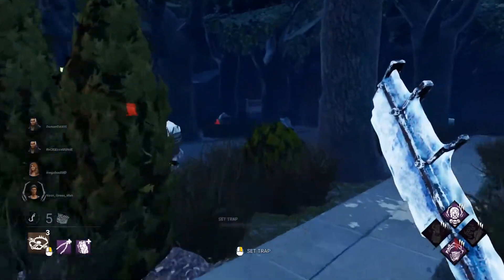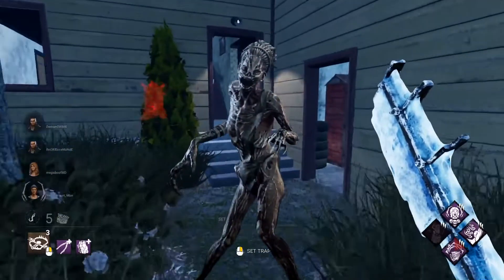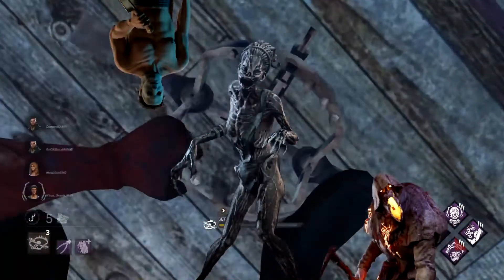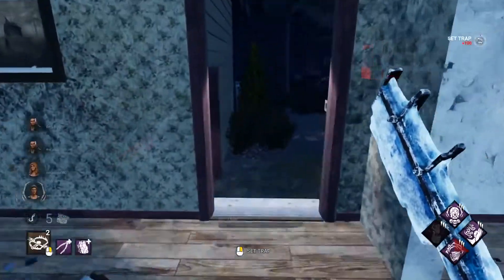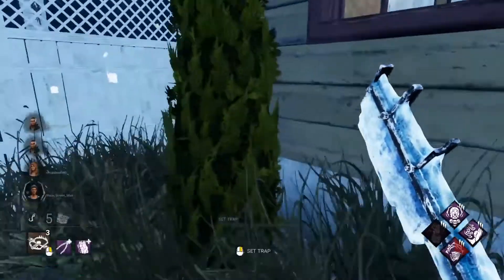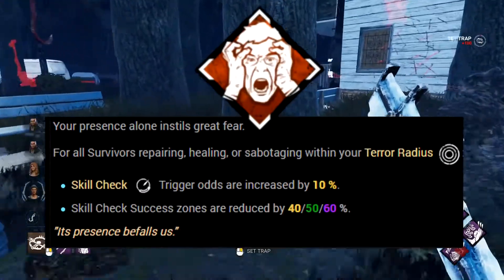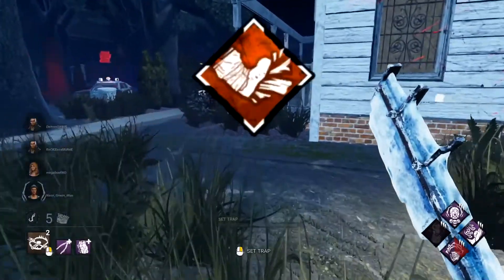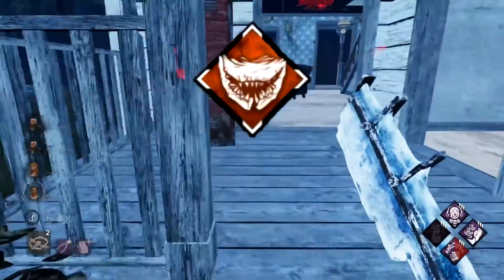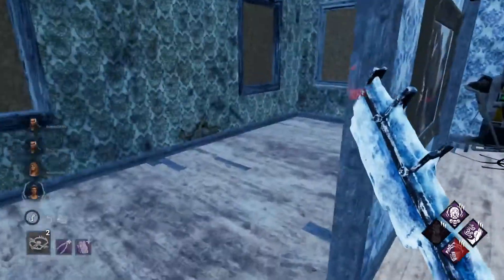Now in the teachable section, we're really getting to how simple Trapper and his perks are. Whereas other killers have hexes, obsessions, and aura reading, Trapper's perks can be broken down very easily. In one sentence: Machete Man is scary, strong, and fast. Unnerving Presence makes survivors in your terror radius trigger skill checks more often with reduced success zones. Brutal Strength lets you break pallets, walls, and damage generators faster. And Agitation makes you move faster while carrying survivors, increasing your terror radius while doing so.